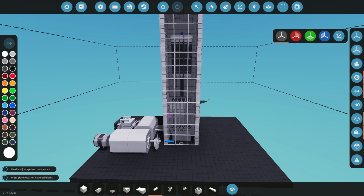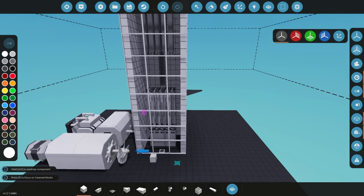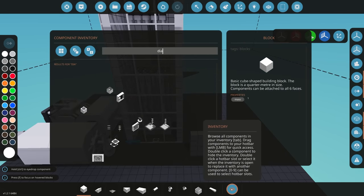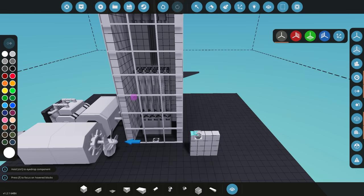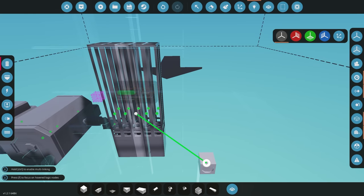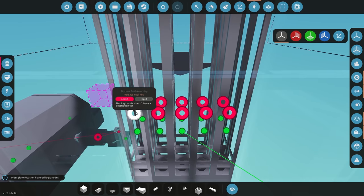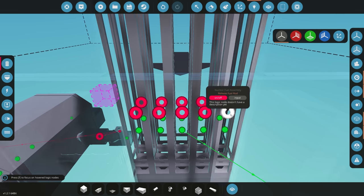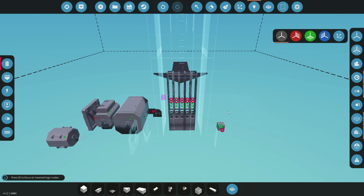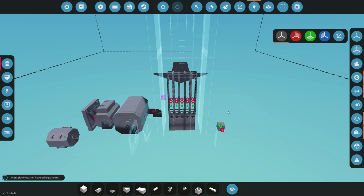With nuclear reactors we want to make sure we watch the temperature — we don't want it to get too high. From my testing, around 1500 degrees is when you'll have a meltdown and a reaction process where it may explode, which we want to avoid at all costs. I'm adding a simple dial to keep an eye on the temperature, connecting it to one of the fuel rod assemblies. Also note that the fuel rod assemblies have a release button, meaning you can eject spent fuel rods and put new ones in — that will need some mechanical and logic process, but we won't be covering that in this video.